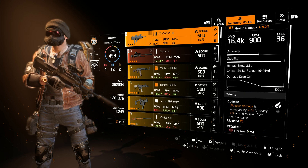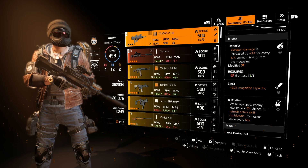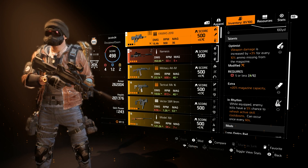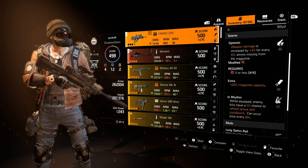It's rolled for 16.4k damage. Optimus: weapon damage increased by 3% for every 10% of ammo missing from the magazine. This does require 5 or less firearm stats — you can see I have 4. Extra for the 20% magazine capacity, and Rhythm.